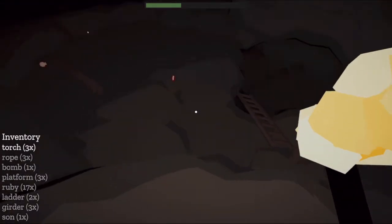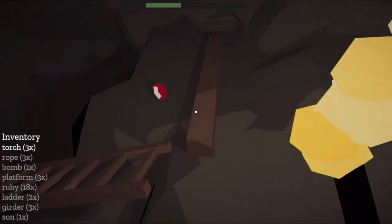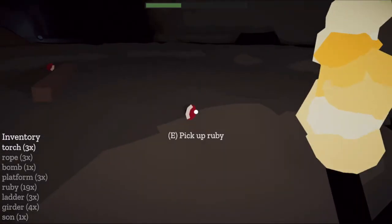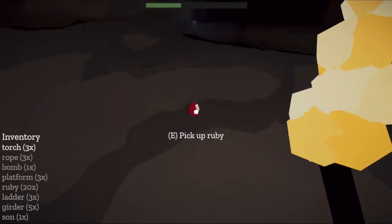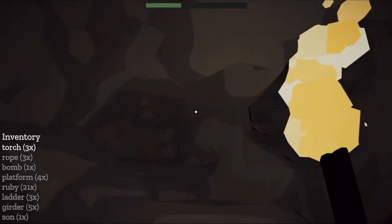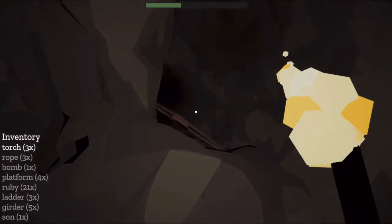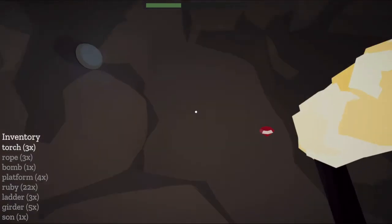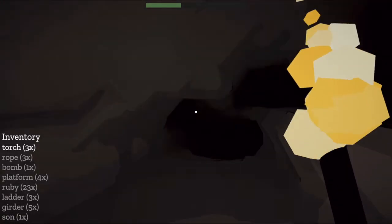Look at all these things — these are all nice things. I know the idea is more of just resources for you, but it also plays into making its own story. Because you're like, all these things are down here — does this mean that people have been down here this far, and were they able to get out? It makes it intimidating. I've now gone way farther down than I expected to go, and I have absolutely no expectation of being able to get my character back up.